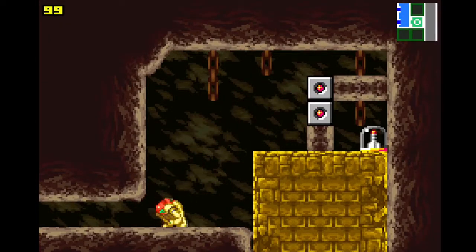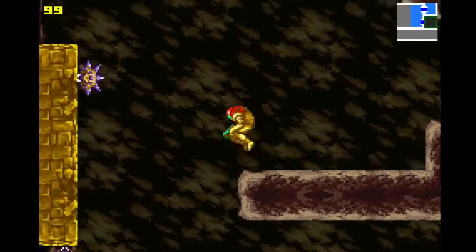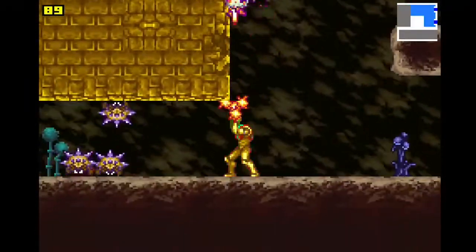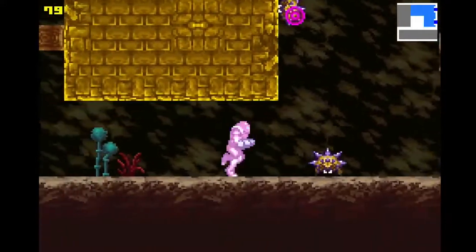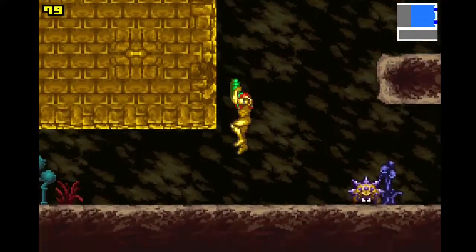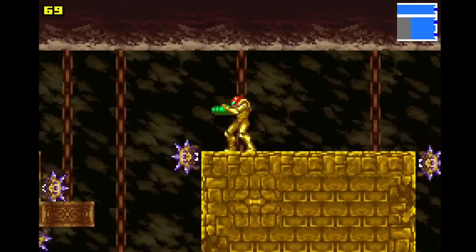We need bombs for everything. Why must I need bombs for all of the things? Hang on, I want to go up here. God, Zero Mission wall jump being rough — you need to be perfectly on the block in order to do it.